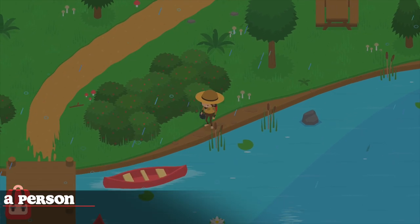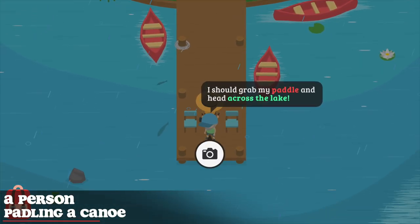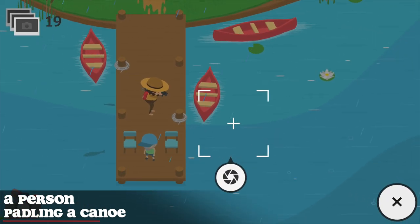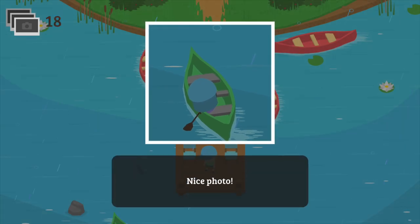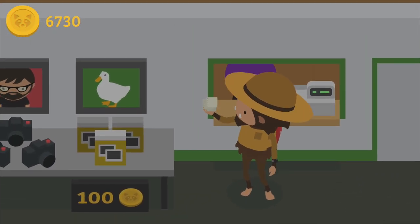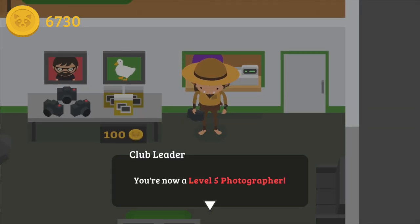Lastly, to take a photo of a person paddling a canoe, make your way to the lake and wait for somebody paddling by. Once done with all photos, head back to the camera gear, get your reward, and get promoted to Level 5 photographer.